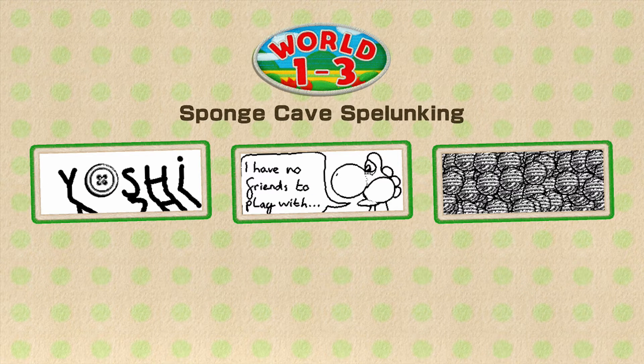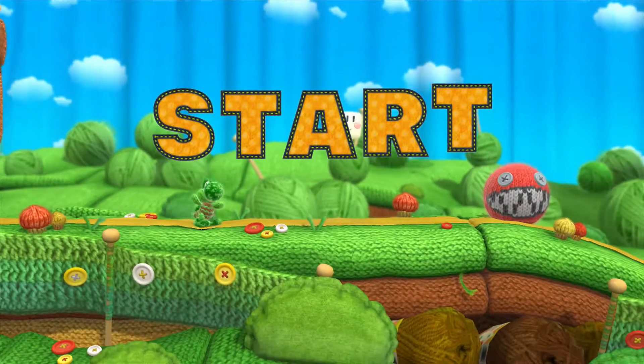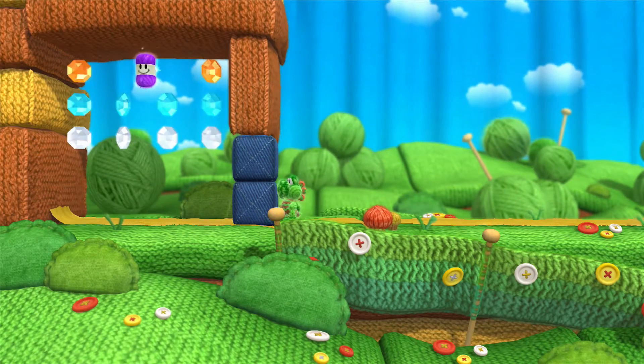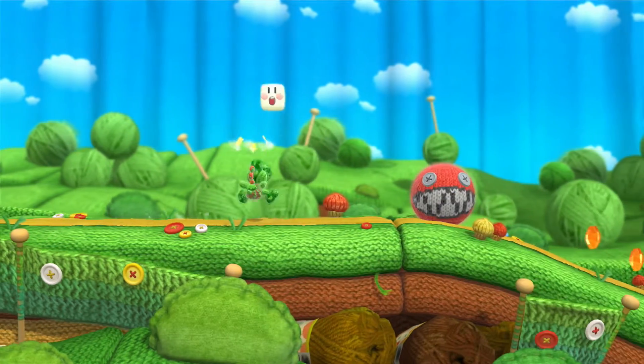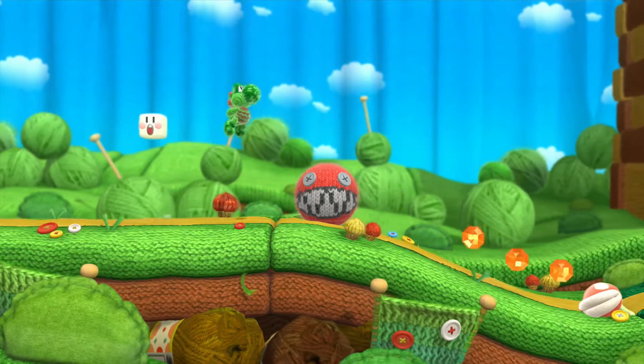At least you have Yoshi's to play with. This is why you check backwards. I'm guessing we need to destroy those. What does this say? Chomp rock — push this fuzzy rock to roll it over enemies. Jump on the edge to get it moving if it gets stuck.